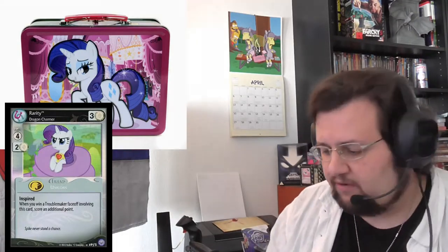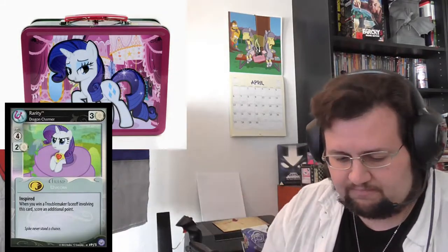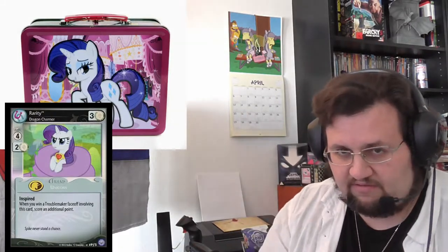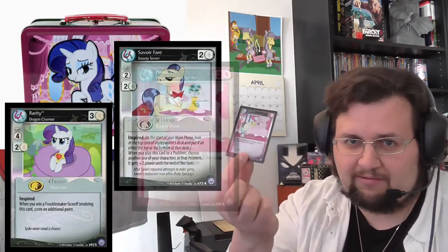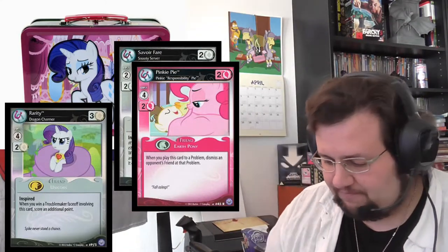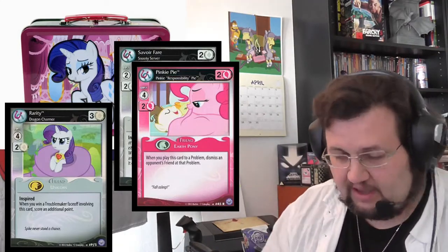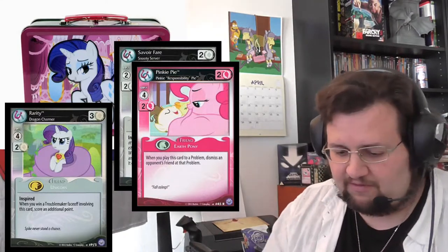I don't expect another Ultra Rare — I was so lucky with the first tin. First booster: Yellow Parasprite, Trollmakers That Are Not Villains, Blue Jay, High Spirits, Problem with Parasprites, Applejack Plant Leader, Fulfield Press, Mayor Mare, Savoir Fair, and a Pinkie Responsibility Pie in foil! Got lucky again — another foil card. The uncommons are Fashion Feast, All Salt, and Wrapping Up Winter.